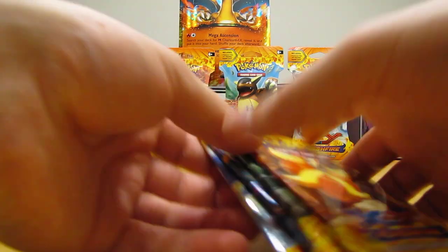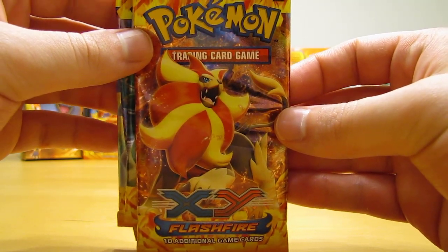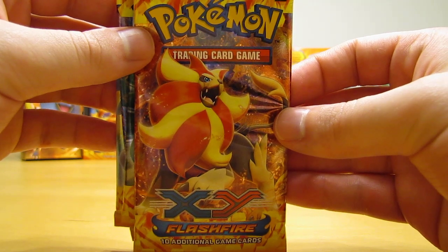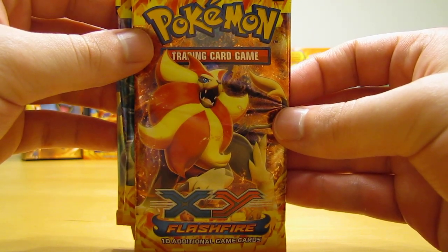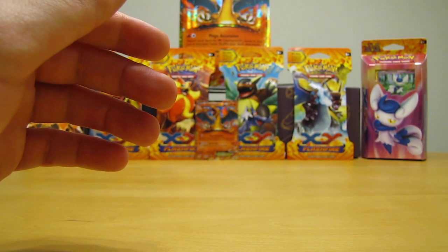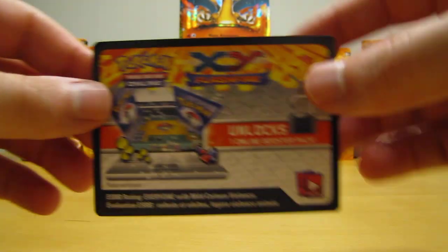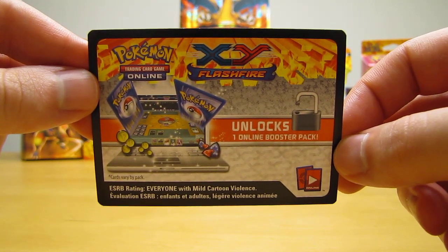These booster packs have 10 cards in them, including 5 common, 3 uncommon, 1 reverse holo, and 1 rare. They also include an online TCG code card, which unlocks one booster pack for the online TCG.